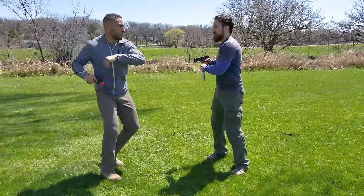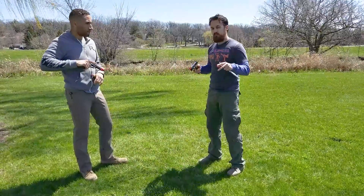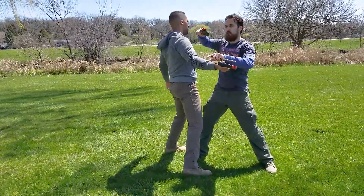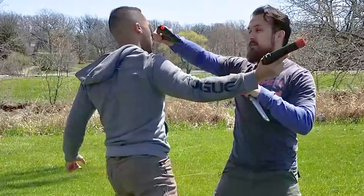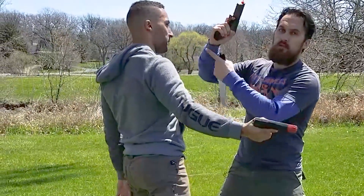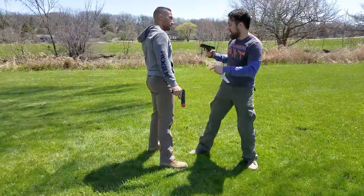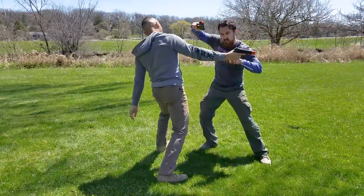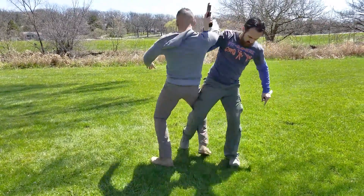So as he comes in, he's going to go for one hit and then that number two shot. Our variation for this one is going to be: as he comes in, we're going to hit right away after we stop that first strike immediately. So we're going to stop the weapon from hitting our head first, and then immediately go to a strike with the butt of the weapon straight to the jaw or the eye line. That's going to stop his incoming strike, and we're going to be nice and tight in there. Then we're going to pass this weapon, get to the strike, and then the sweep.